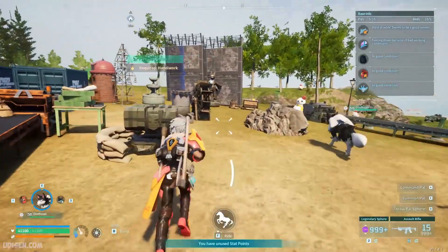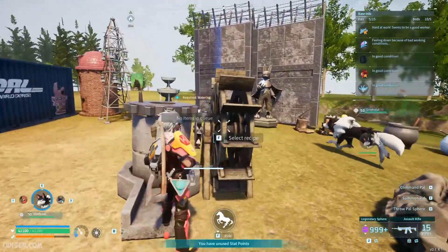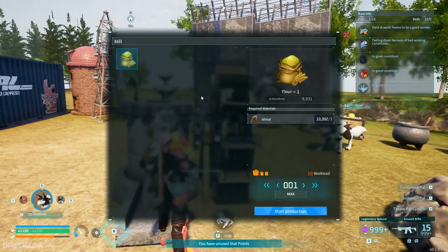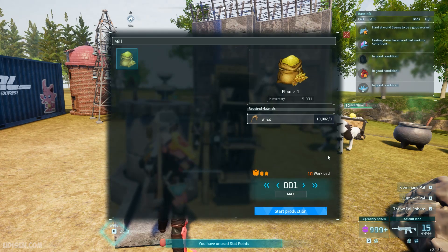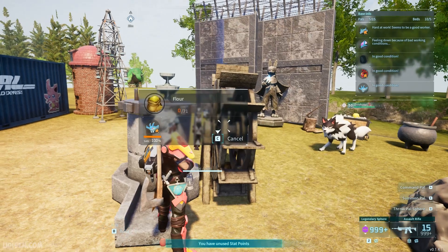Press the F button and stay near the mill to use it. The wheat you can make on the wheat farm — I already have a separate tutorial about that. We're making flour: one flour from two pieces of wheat. Start production.